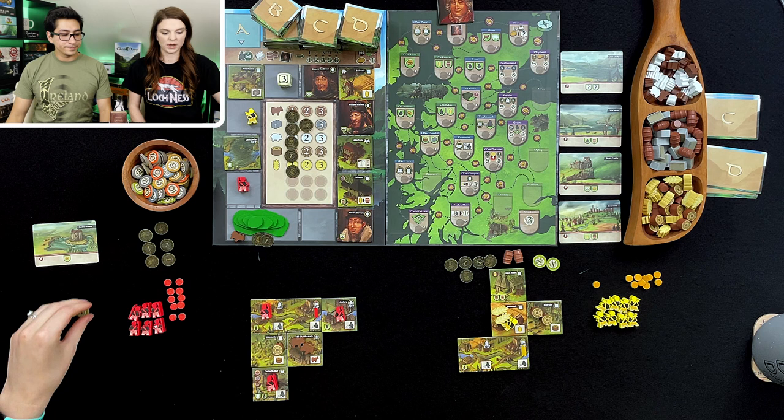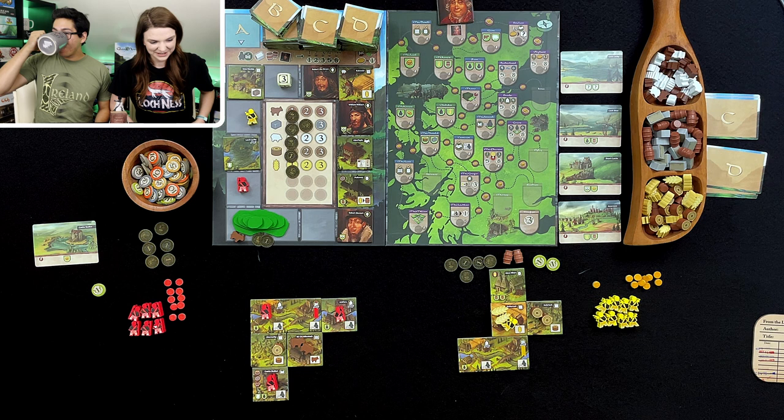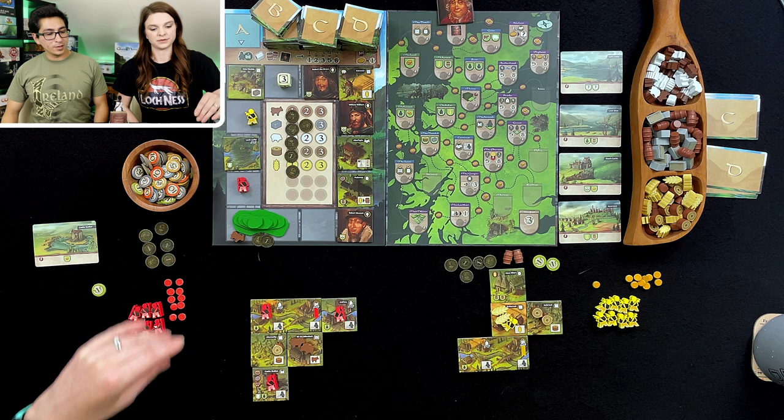I feel like I always start this way, but we'll see. Usually we have somebody on our castle and we forgot. It's been a while since we played. Now it is my turn, and we'll be doing this again when the B tile stack is depleted. So I'm going to get this nice Loch Lochy.